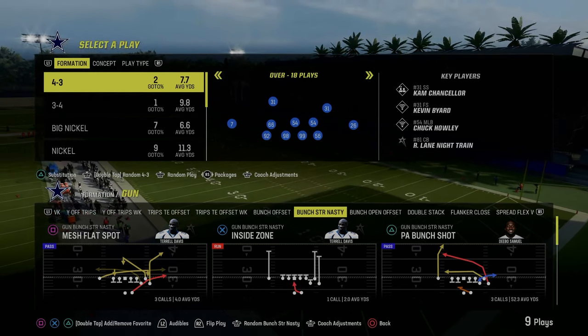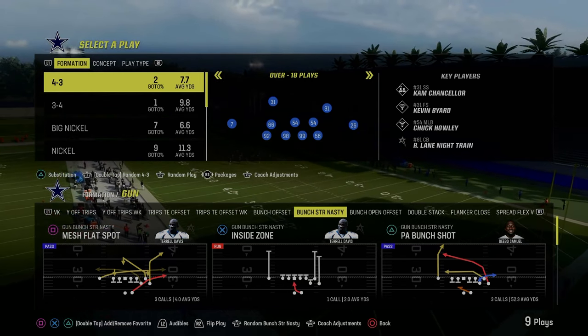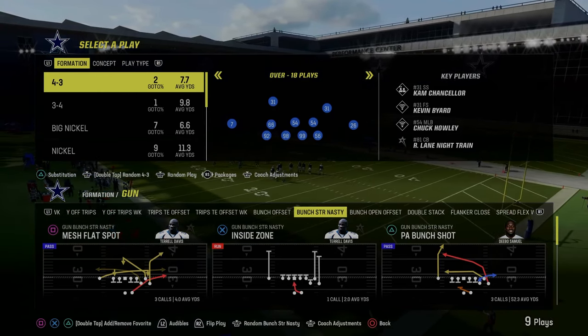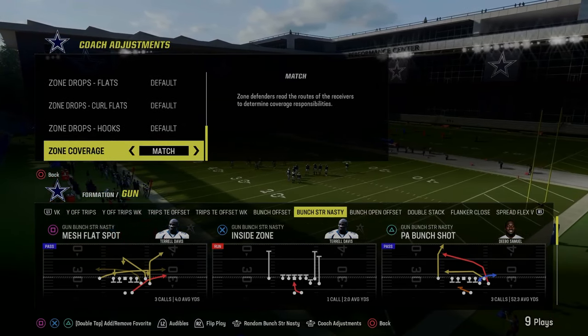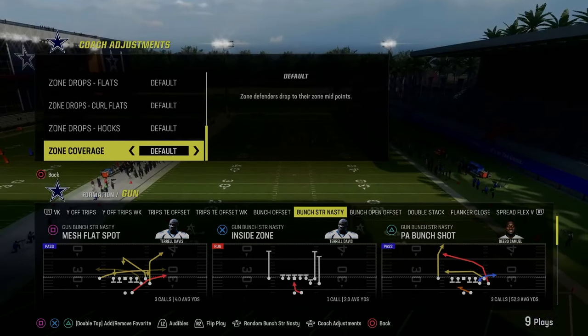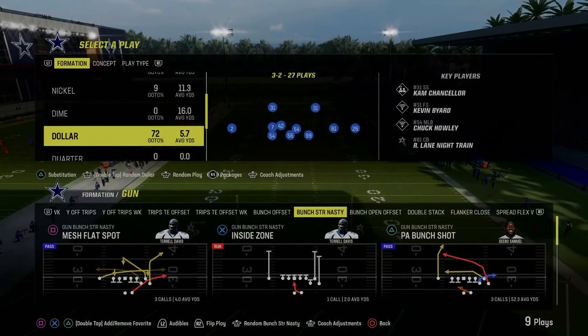Today's video, I'm going to be breaking down the mini scheme that is taking over Madden 24. It is the Bunch Strong Nasty out of the Colts Offensive Playbook. If you guys want to get my entire Indianapolis Offensive ebook, I'll put a link in the description below. It's only $10 to become a Patreon member, and that's where you get access to all of my offensive and defensive ebooks.